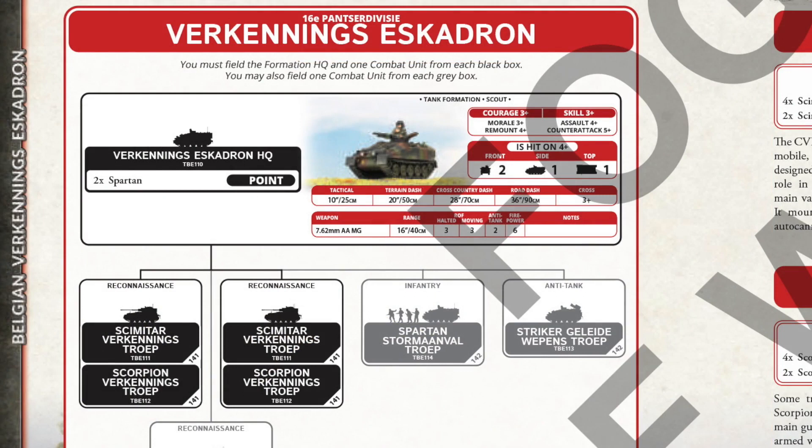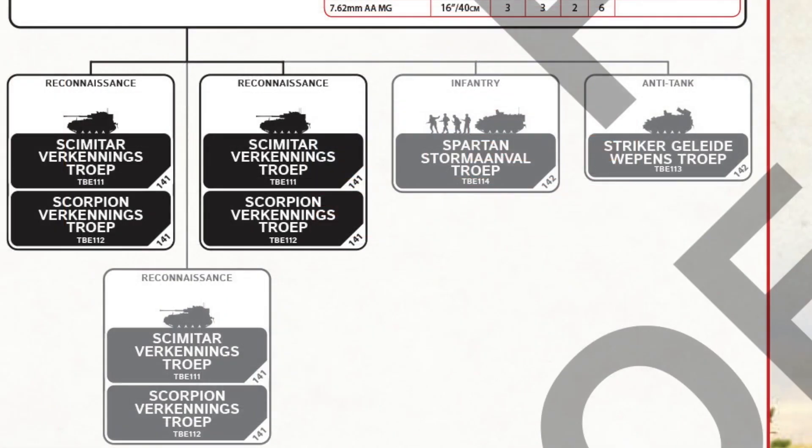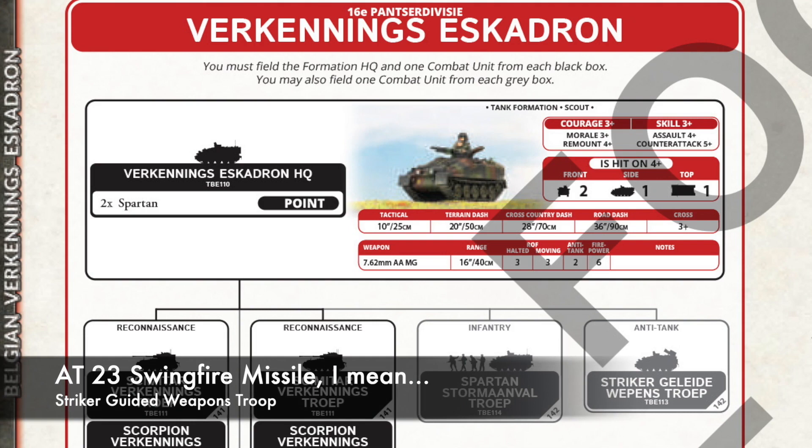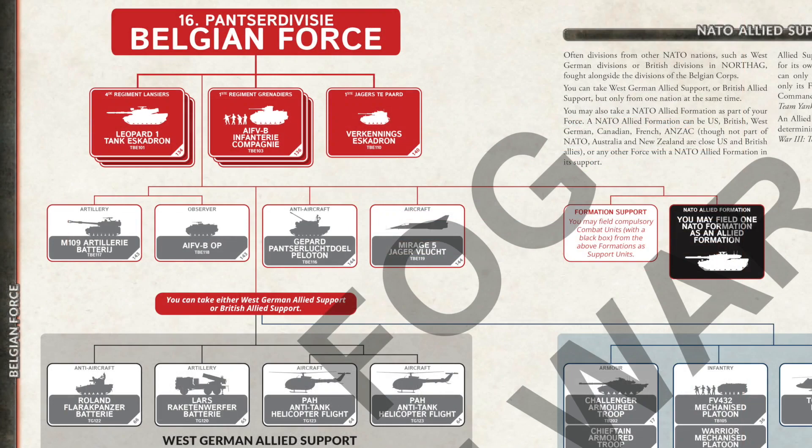The last formation option is the Recce Squadron, with a HQ and up to three Scimitar or Scorpion troops. The real hidden gem here is the attached options for a Spartan Assault Infantry troop and the Striker-guided weapons troop. This can give you a whole formation for just 25 points that has 22 vehicles, four infantry stands and access to an AT-3 missile. Sounds like a bargain.